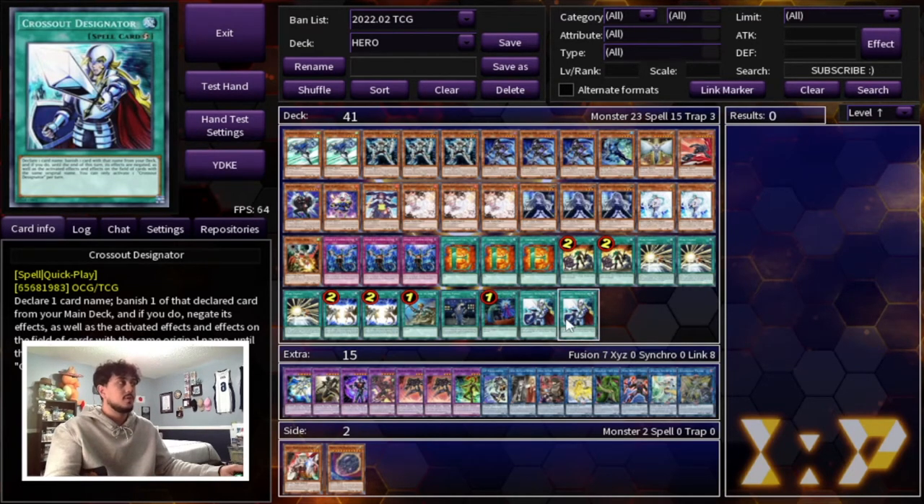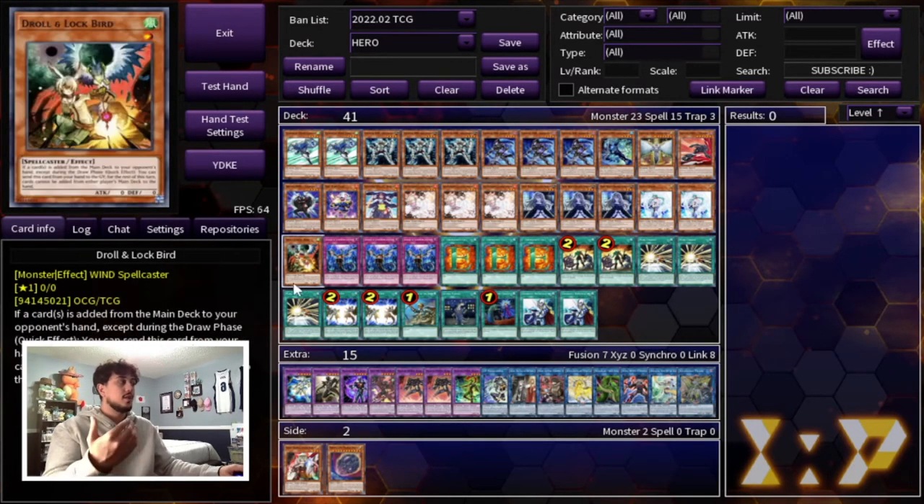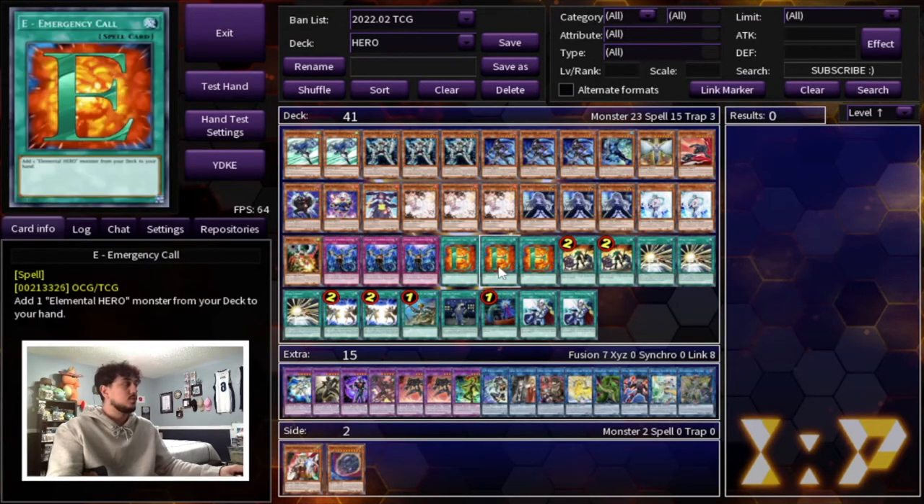This deck is very susceptible to hand traps, and you always want your combo to go off. The two Veiler and one Droll are specifically there for the Crossout Designators so we don't lose to opposing hand traps. Valor is really good into the Despia matchup — you could switch it out for Ogres, and you could also swap Droll and Lockbird for an Ogre. We're only playing one Droll for that reason. Three Imperm is also really, really good.